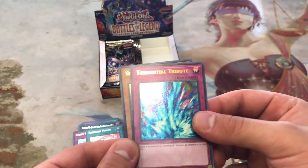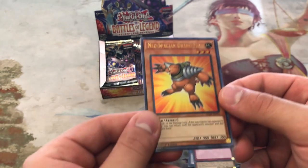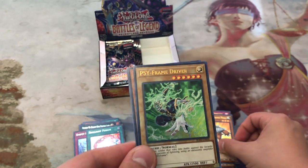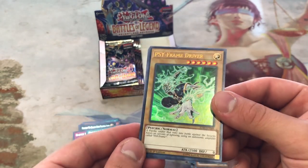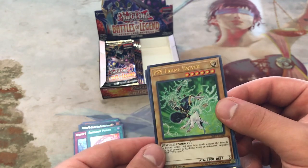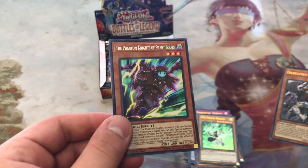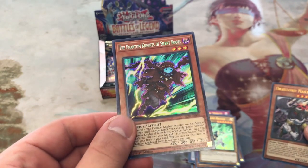Torrential Tribute — there's our second one, awesome. Neo Spacian Granmole — just came off the ban list, awesome. Sideframe Driver — our first one of these, we really wanted one of those. Dark Lord Nastin and the Phantom Knights of Silent Boots.